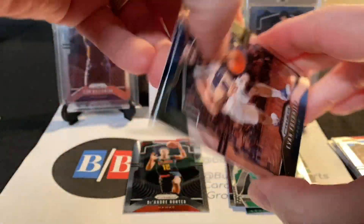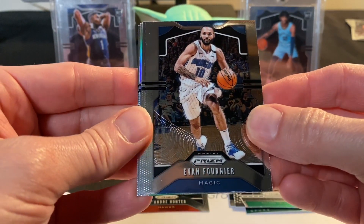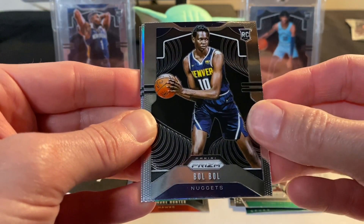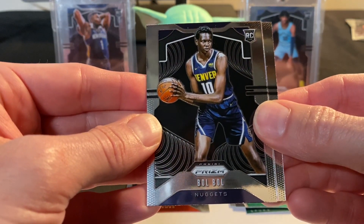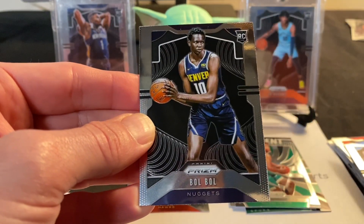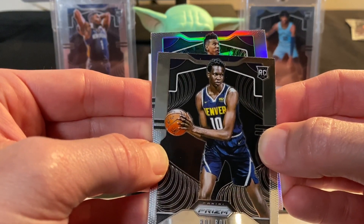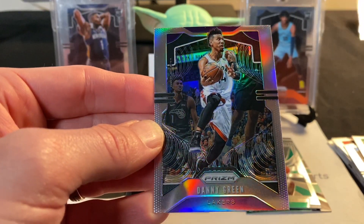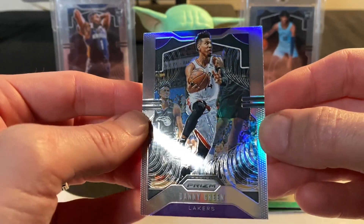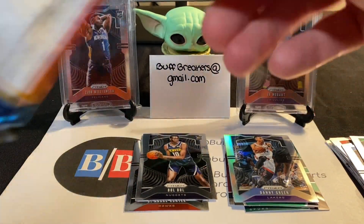We have a silver in this one — I just saw something shiny. We have Evan Fournier, a Bamba rookie card, Gordon Hayward, and our silver — please be a rookie, please be a rookie — no, it is Danny Green of the Los Angeles Lakers. Could have used a different Laker there — like a LeBron would have been good.